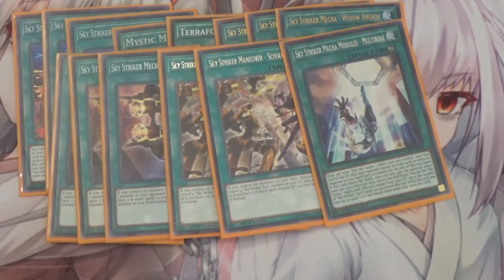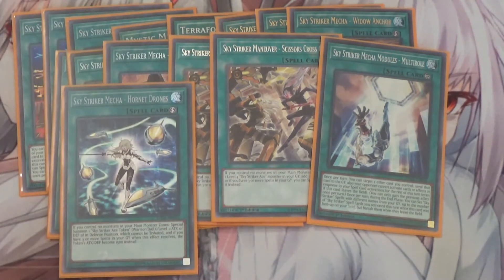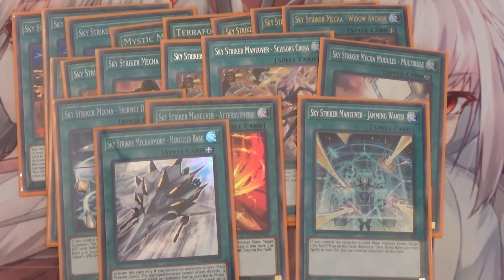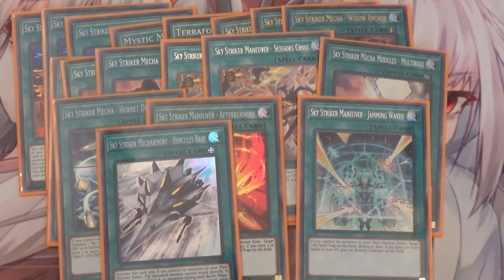I also run one Multi-Role, which is essentially recursion for the deck. The more Skystriker spell cards you activate, during the end phase you can set as many Skystriker spells from your graveyard up to the number of Skystriker spells you activated that turn. I also run one Hornet Drones, which essentially summons a token — pretty simple. I run one Afterburner and one Jamming Wave for monster removal and spell and trap removal. I also run one Skystriker Armory — Hercules Base, which is your recursion. If this card is sent from the field to the graveyard by card effect, you can target three Skystriker cards in your graveyard — that's the main effect you want. Although if the monster this card is equipped to destroys a monster by battle and you have three or more spells in the graveyard, you can draw one card, so it provides a little draw power too.